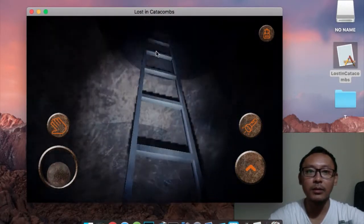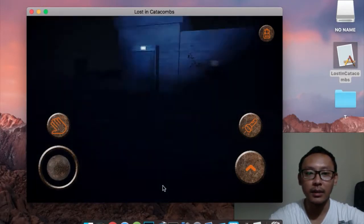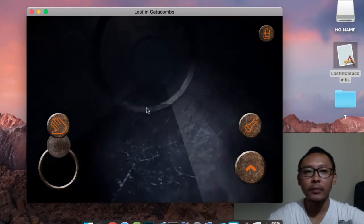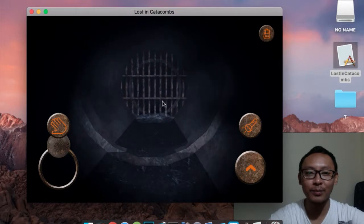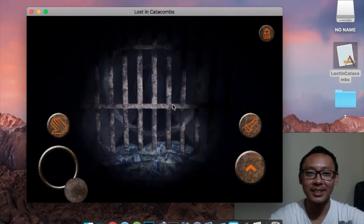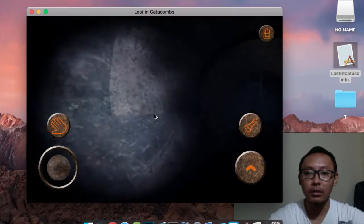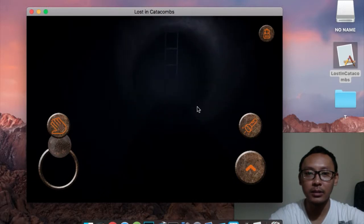If you want to climb out, you just need to click the hand button. Now let's find the key. I put a ghost here — you can see that. Oh my god, that's a ghost! Here is the torch button and the spotlight button — you can turn it on and off. It is very dark here, so you need to switch it on.